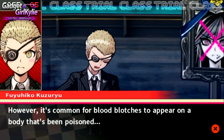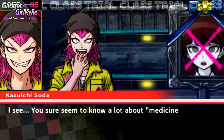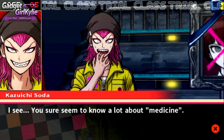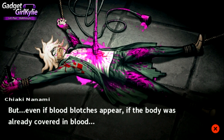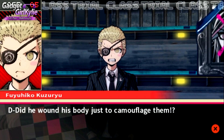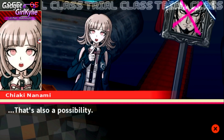I see. Now that you mention it, there's no way a toxin like that doesn't relate to the case at all. If poison was a cause of death, it would not leave an obvious wound on Nagito's body. However, it's common for blood blotches to appear on a body that's been poisoned. You sure seem to know a lot about medicine. But even if blood blotches appear, if the body was already covered in blood, there's no way we'd notice them easily, right? True - did he wound his body just to camouflage them? That's also a possibility.